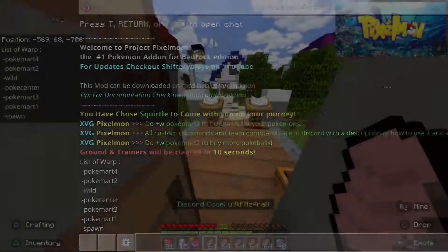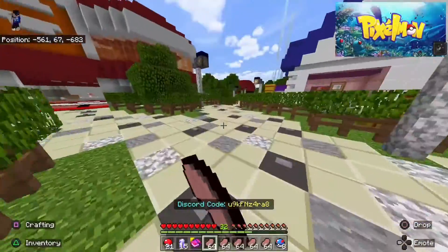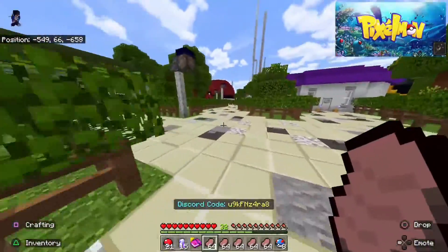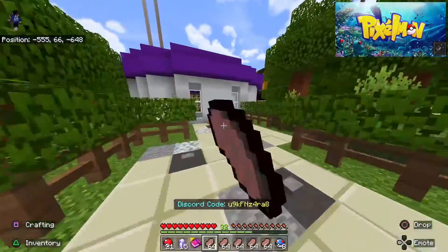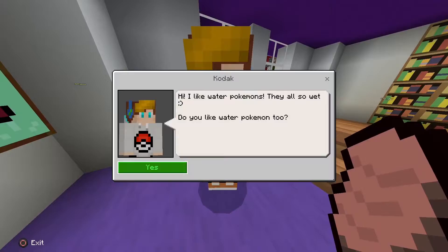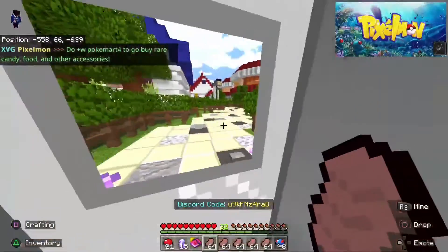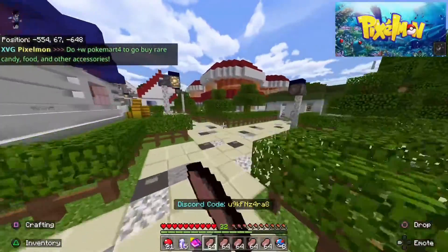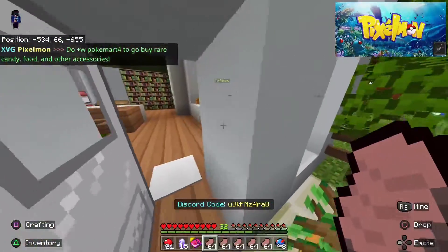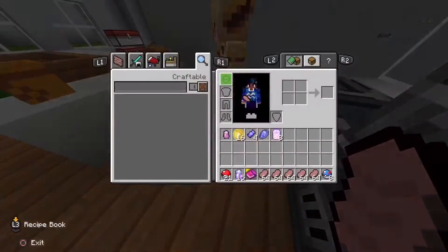Before showing all the warps, I'm going to show you all the NPCs that give you free items. Go to Kodak's house, press yes after reading the dialogue, and you can get free Waterstorm from Kodak. At Tiffany's house, you can get free lemonade from her.